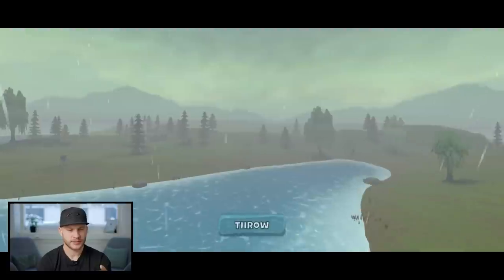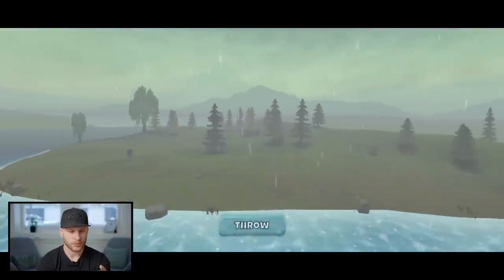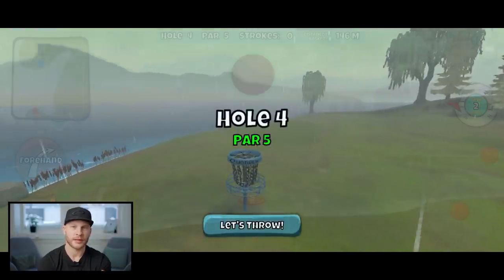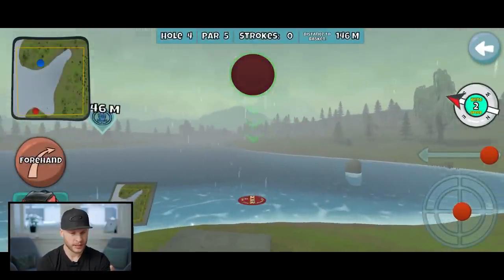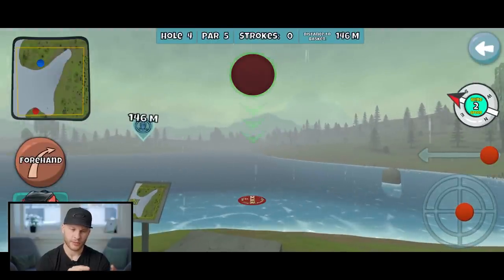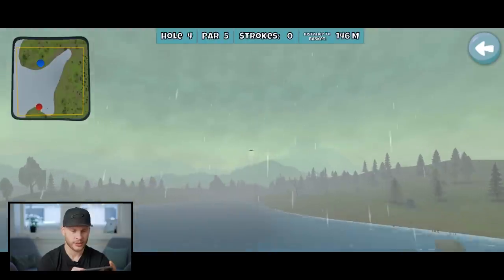It's raining. Why does this need to be rainy? Pat, why did you make it rain? I don't know if I can make it there — 146 meters. Let's just put it on the right side here. Forehand is good.